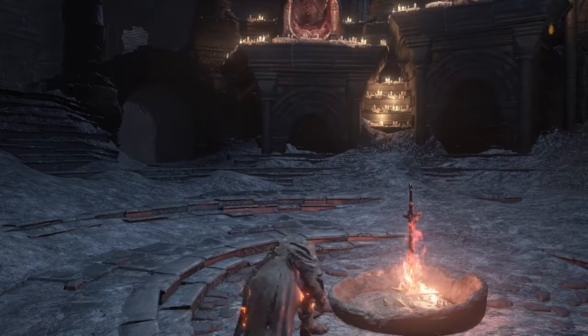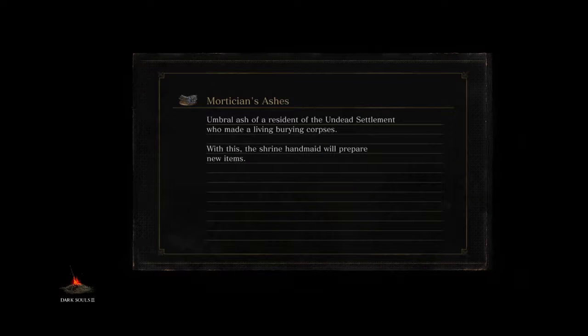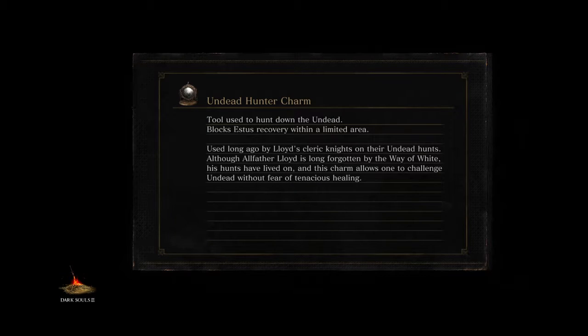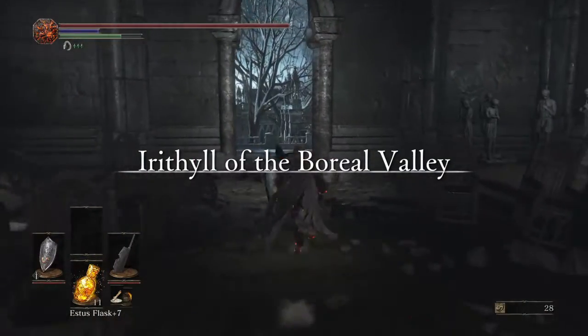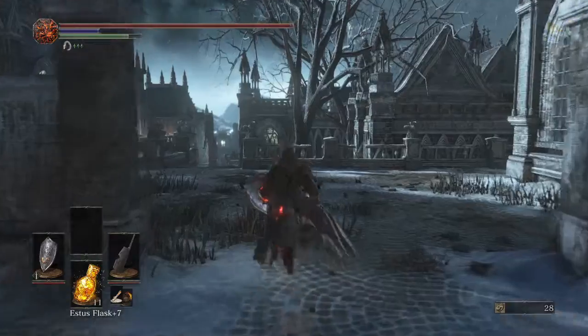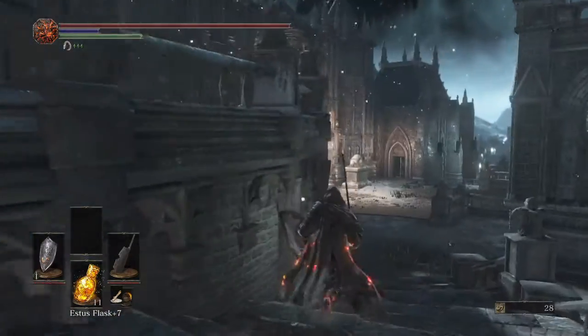Now we're going to go fight the Pontiff. This is probably the only boss fight where I'm going to summon someone. I'll summon Black Hand Gotthard or Anri — I've never summoned Londor Pale Shade. Summoning two people makes Pontiff way too tough even on a first playthrough because he gets 200% health and attack damage.